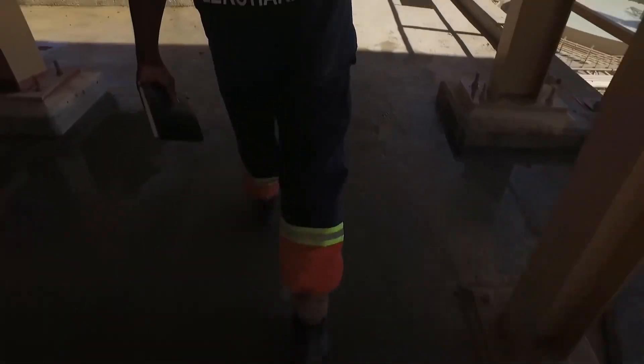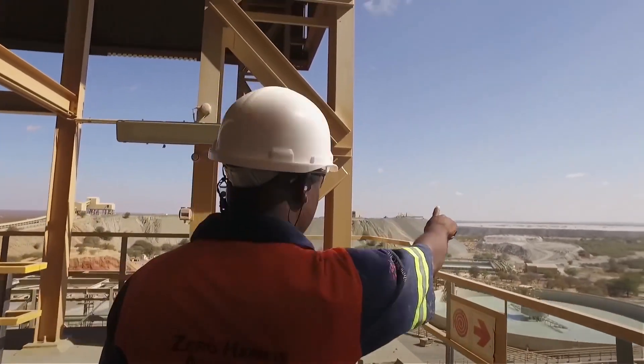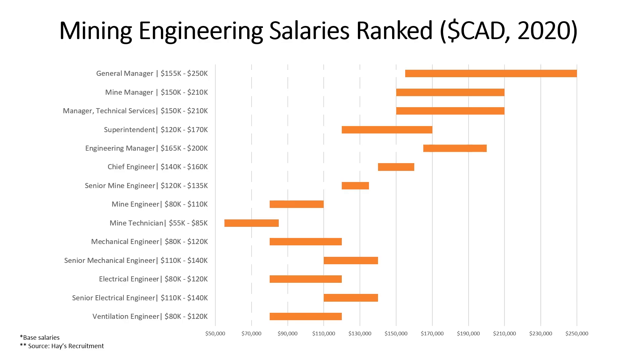One below that we have the Senior Mine Engineer, who makes 120k to 135k. Reaching this position also depends on years of experience and the size of mine you're working at. At a smaller mine you might reach this after five to seven years; for bigger mines, seven-plus years.